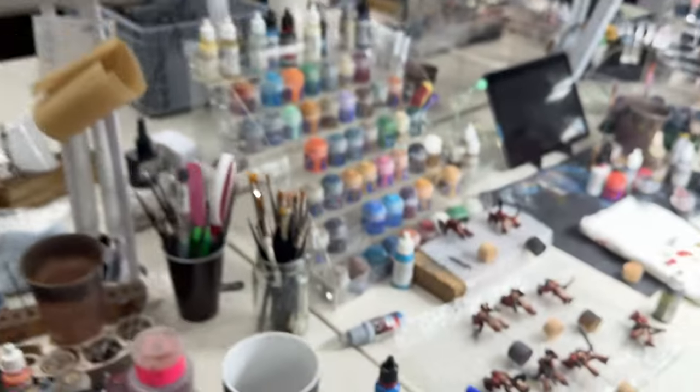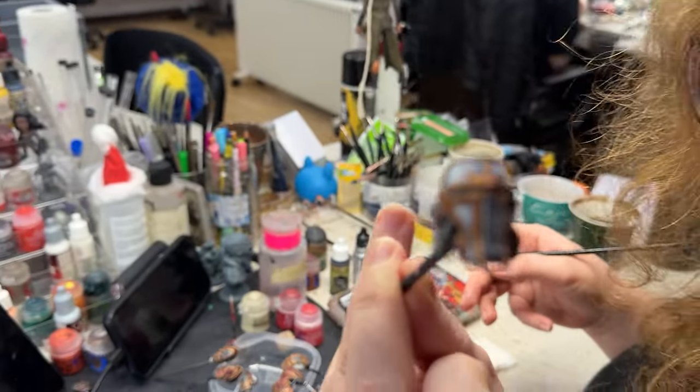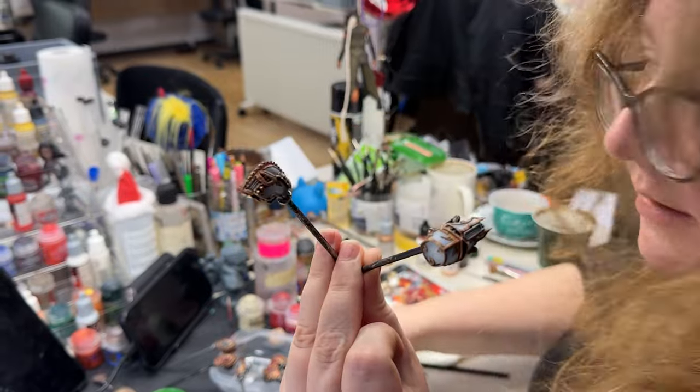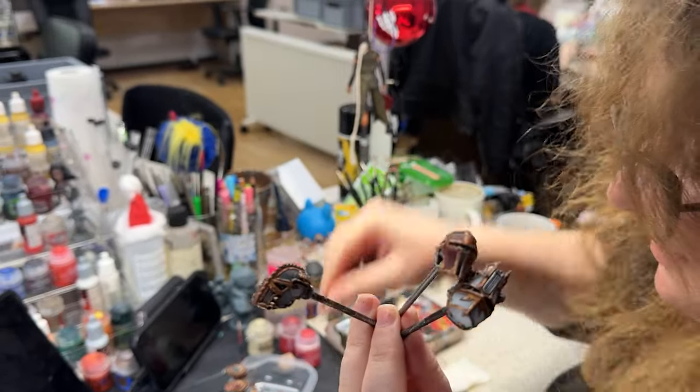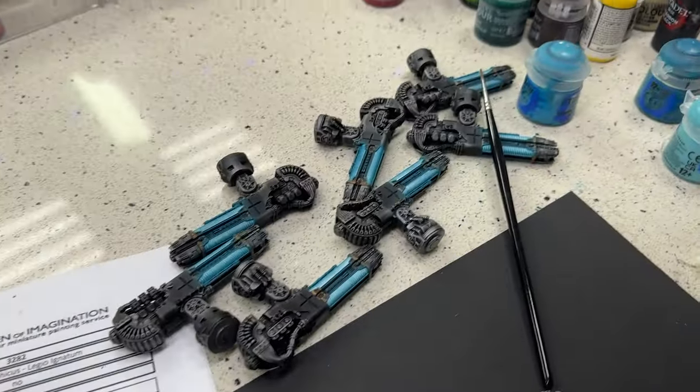Some more Blood Angels over here. And what do we have there? Titanicus — it has a little head. And more head. This is a really huge commission of Titanicus, it's going to be painted for a few months probably.